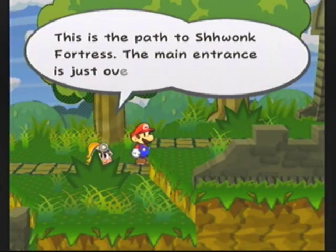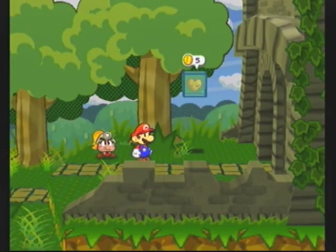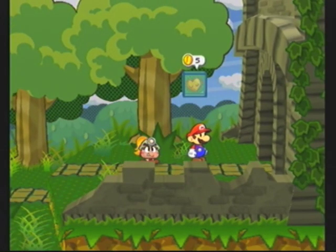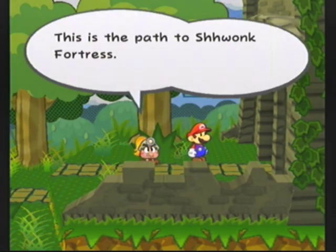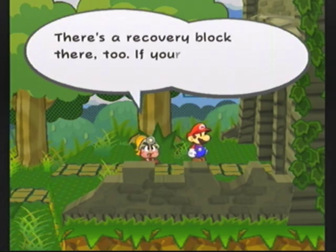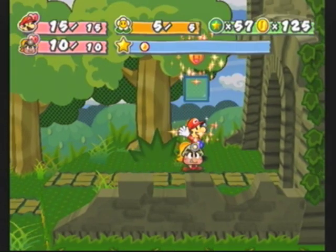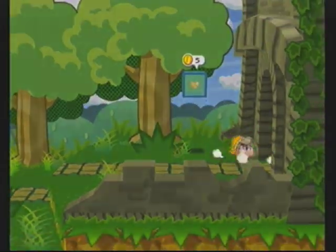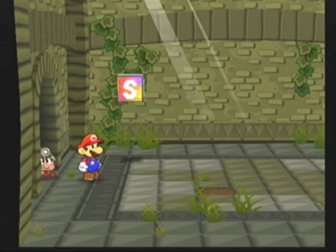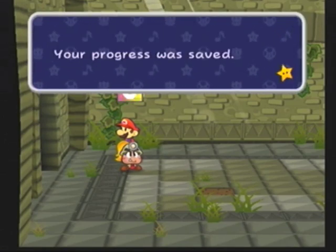Oh Mario, what are we doing? This is the path to Shoeha Fortress. The main interest is just over there. There's a recovery block there too. If your HP or FP are low, hit it. Idiot — I said if it was low to hit it and we just saved. It's like a laser, I don't care.